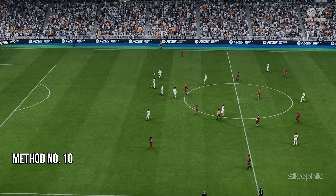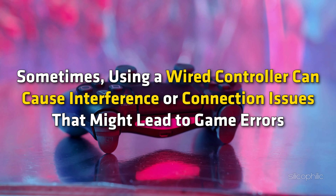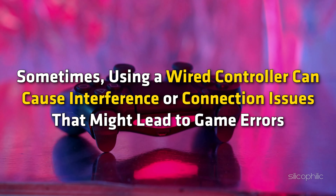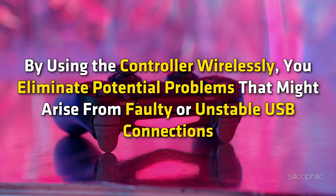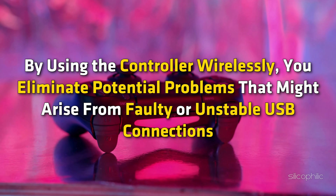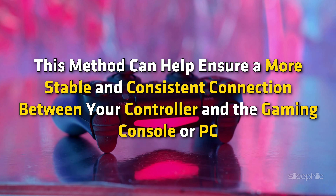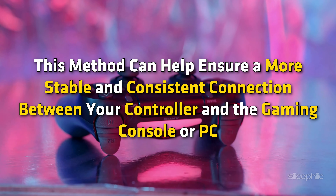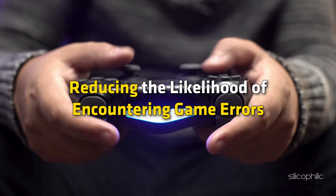Method 10: Use a wireless controller. Sometimes using a wired controller can cause interference or connection issues that might lead to game errors. By using the controller wirelessly, you eliminate potential problems from faulty or unstable USB connections, ensuring a more stable and consistent connection between your controller and the gaming console or PC, reducing the likelihood of encountering game errors.